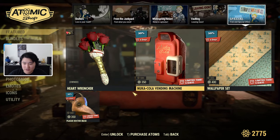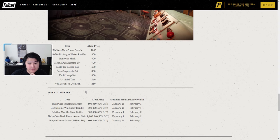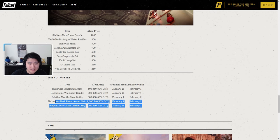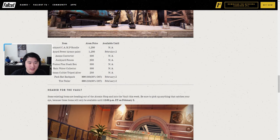For the staggered releases, some items will appear on February 1st and will only be available for one day until February 2nd. These are the pristine mole outfit and the Nuka-Cola Dark power armor skin. Make sure not to miss them if you're interested.